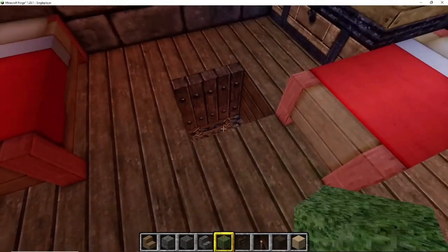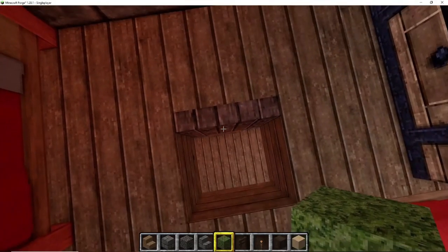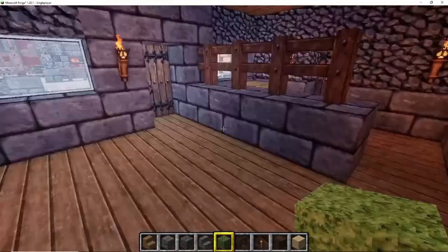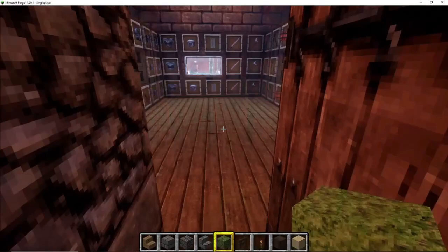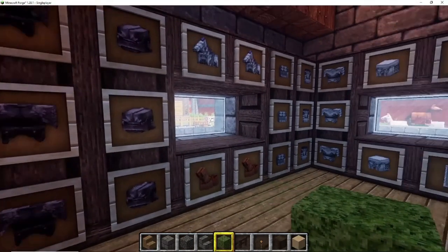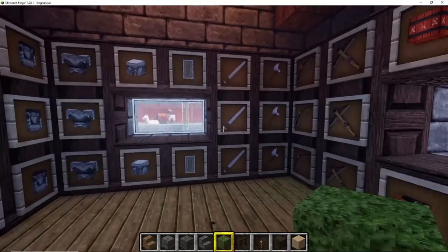You've got a fully stocked armory with uniforms, army gear for horses, weapons, TNT, and even some fireworks.